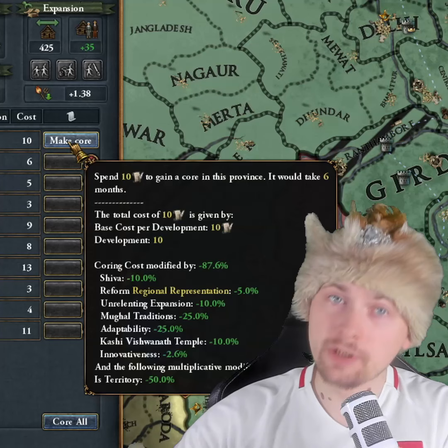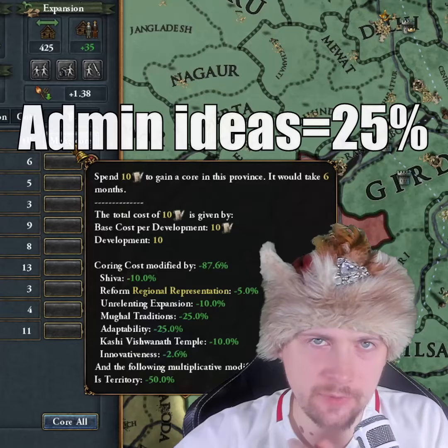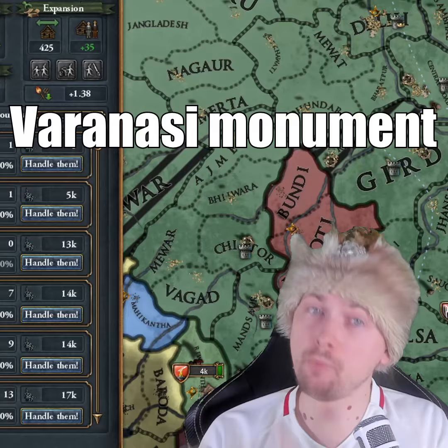It might be a claim, a permanent claim, mission trees, admin ideas, national ideas, some religions, a monument, and even government reforms.